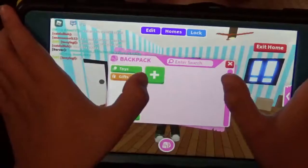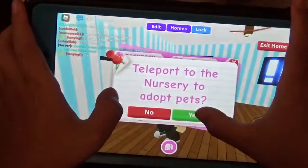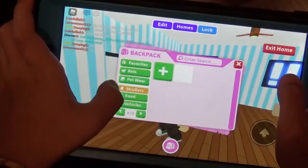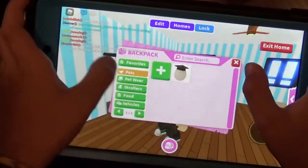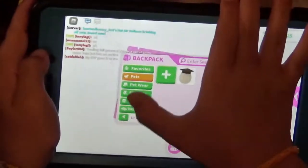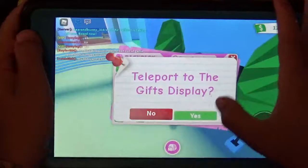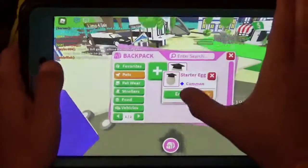I already got a starter — I don't know how, I thought I'd have to go to the nursery first. We're just going to be trying to grow my inventory and get started. We're going to start by hatching this starter egg.